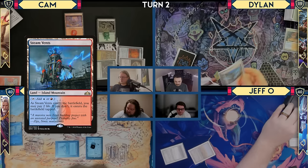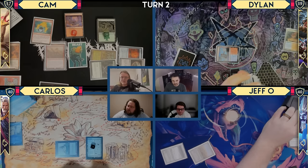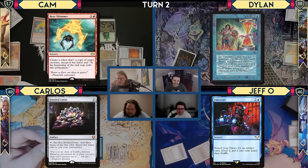If everyone could please exile the top card of their library until they exile a non-land. Heat Shimmer is like the perfect thing — that's wonderful. So I'm going to cast Jeweled Lotus, Time Twister, then Fabricate, then Heat Shimmer is what we're going to do.